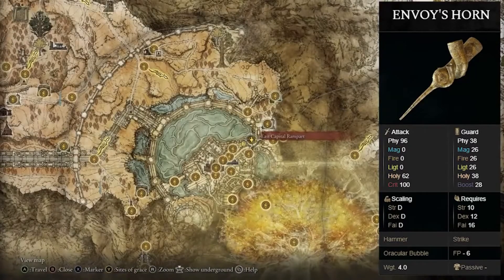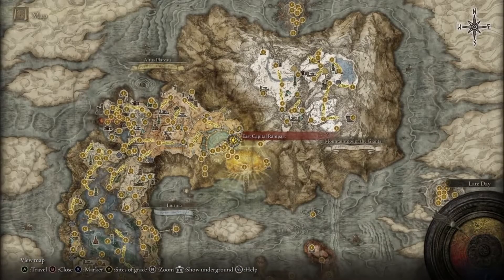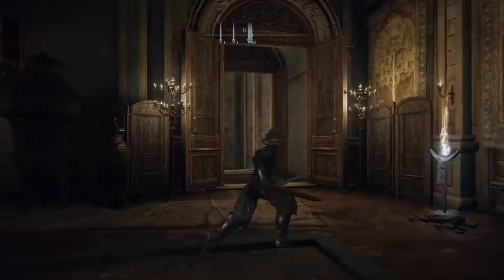If you'd like to farm the Envoy's Horn, you'll head to the East Capital Rampart here in the Royal Capital of Lainedell. And then once you're here, you'll just head straight out.